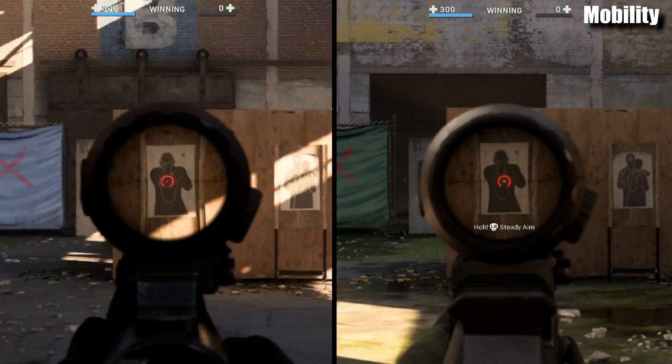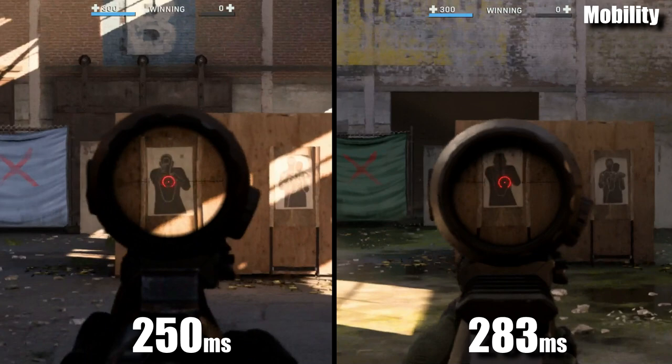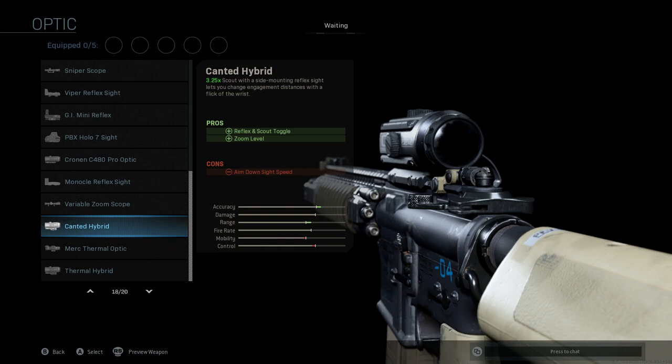The AX50 actually gets its sight on target a bit faster than it appears, albeit still slower than the Kar98k. The Kar98k took 15 frames to reach its ADS position — about 250 milliseconds. The AX50 took 17 frames — 283 milliseconds. That's a difference of about 34 milliseconds, which is roughly equivalent to the ADS penalty of adding a hybrid dual sight to any gun.